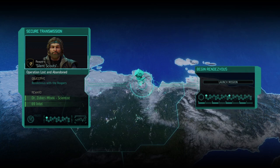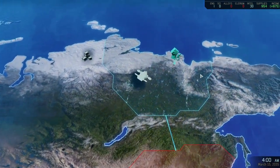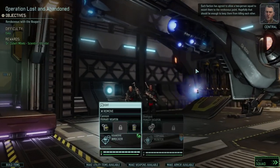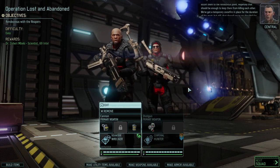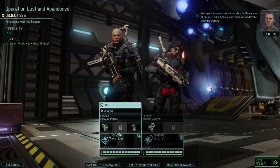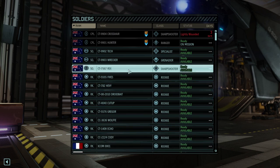Hello everybody and welcome back to XCOM 2 Bad Batch. This is the series where I've taken the Bad Batch from the Star Wars Universe and brought them into XCOM 2 to help us save the world. Today we have another mission with the Reapers. Last time we got the mission to take out the Field Commander, which we did very easily. Unfortunately Crosshair got wounded, so he won't be available. Instead of Wrecker, I'm going to put Rex with Hunter.